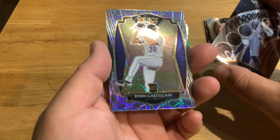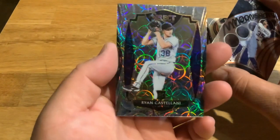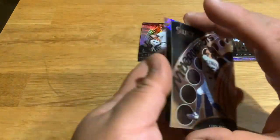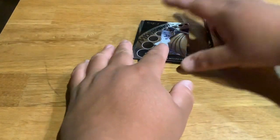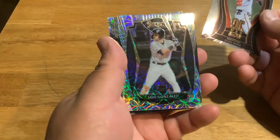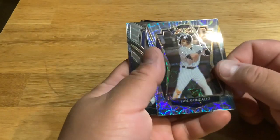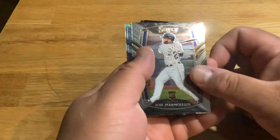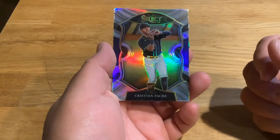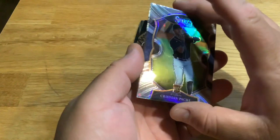Ryan Castellani — nice, for the Rockies, rookie card. Is it the Rockies? Yeah, that's alright. Luis Gonzalez, Chicago, rookie card. I really like that one. Christian Pache — nice looking silver, his rookie card for the Braves, pretty good.